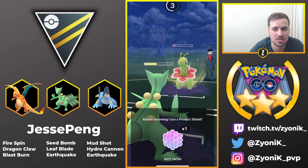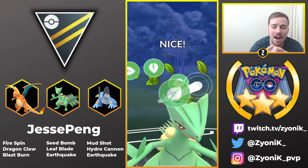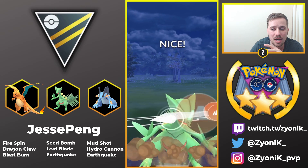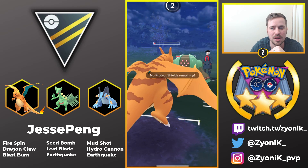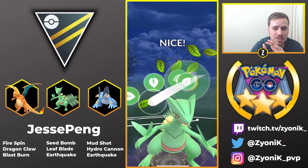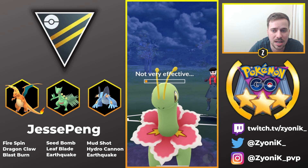Meganium comes back in — this is where the shield comes in, even though Frenzy Plant is resisted, Sceptile is very squishy. He farms a little energy and goes for Leaf Blade. We see the swap into Registeel — great swap by the opponent to soak the Leaf Blade — but Sceptile is so spammy. He still has Charizard in the back. He swaps Charizard on the charge move — perfect swap by Jesse Pang — and then goes for Leaf Blade. He finishes off Registeel with Leaf Blade, and then Meganium coming back in gets a Leaf Blade to the face — that is a good game. Sceptile, game three, lost lead, and Sceptile definitely closed the game with shields down. Absolutely fantastic.